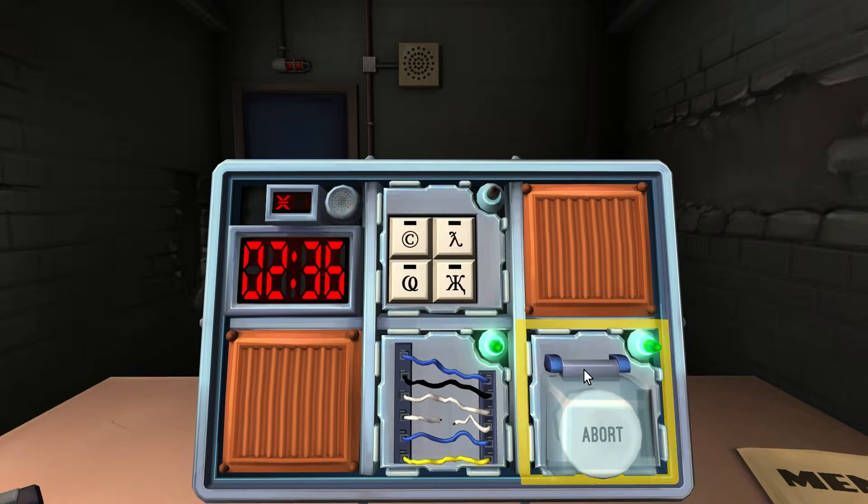Next is the four buttons — a keypad with symbols on each. Describe them to me. I have a copyright symbol, an X and an I together, a really fucked up A, and an upside down Y with a line through it.